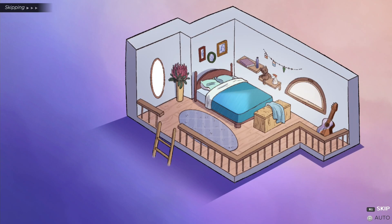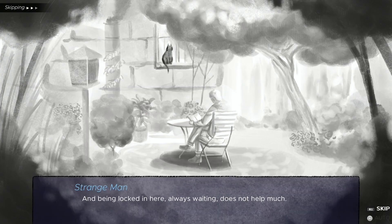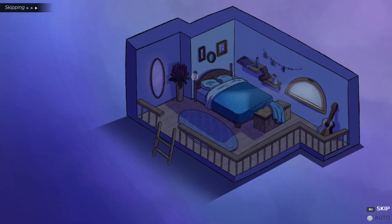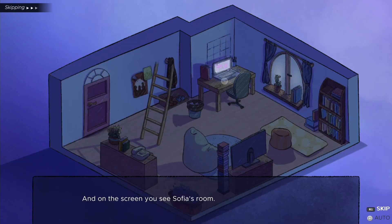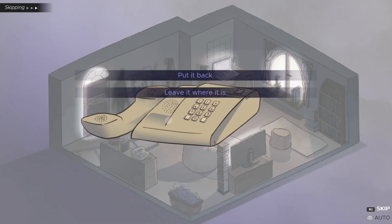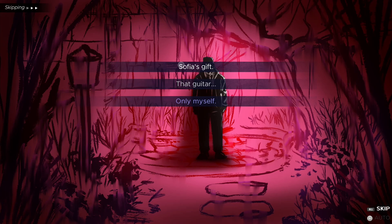Now go upstairs, click on the mirror, select yes, then 'Why are you so interested?' and 'Without them I feel nothing.' Click on the bed and say yes. Go downstairs, click on the computer, then click on the telephone and put it back. Go upstairs, click on the mirror, and select 'Sophia's gift.'